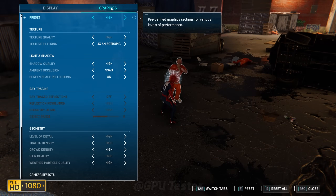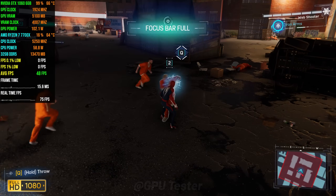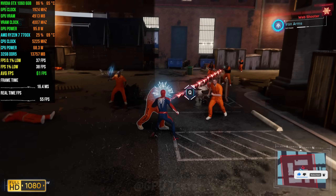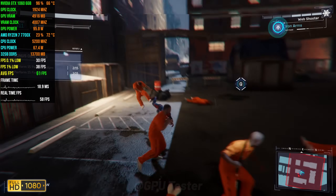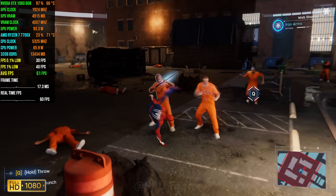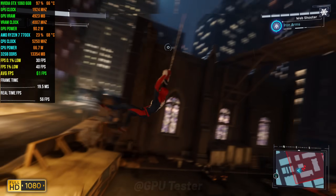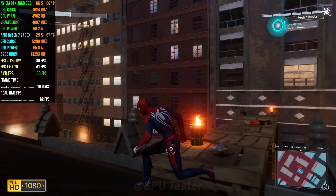Next game is Spider-Man. We'll be playing at high settings at 1080p. These PlayStation games are actually really well optimized, as we get an average FPS of 60 with 1% lows coming in at 44. The 0.1% lows are 35 and I would definitely have fun playing this game at these settings with the 1060. That will also bring an end to our video — I hope you enjoyed it. Do let me know in the comments what you think and I'll catch you in the next one.